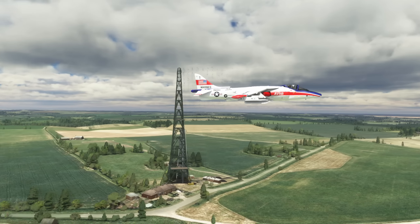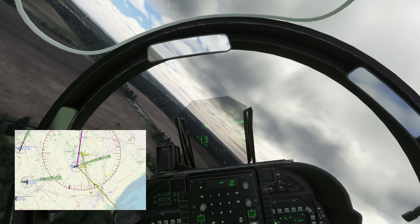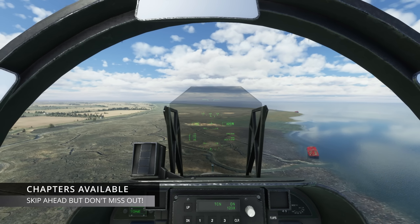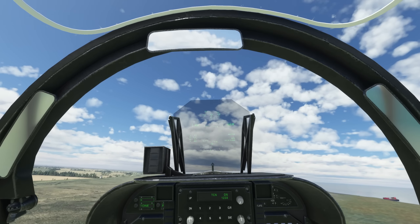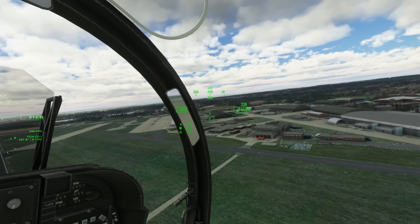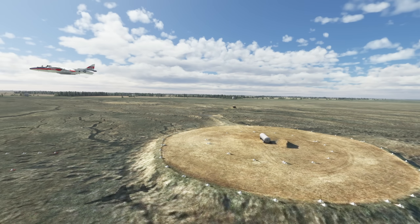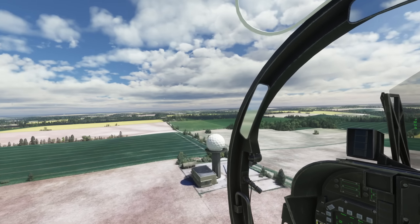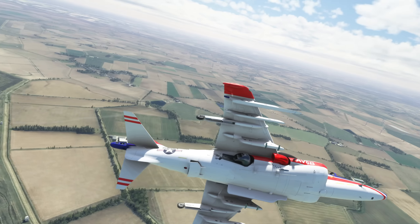In this mission there'll be lots of Lincolnshire local landmarks. I'll be using Little Nav Map and you can download the route. We'll look cool as we fly the AV-8B and we'll do some strafing on the Holbeach range. There'll be some towers and some Typhoons at Coningsby, some bombing at 100 feet, more landmarks, and an SRA. I hope you enjoy.